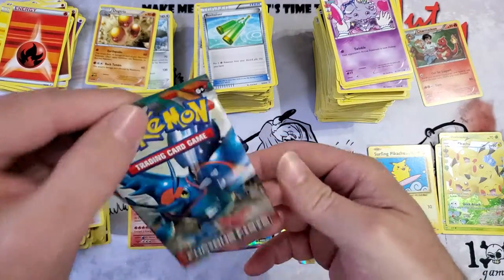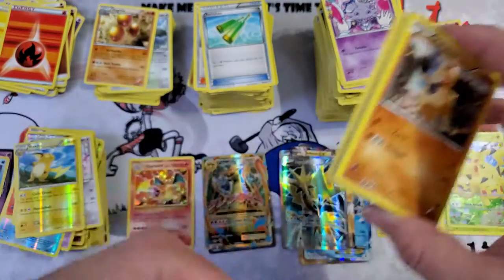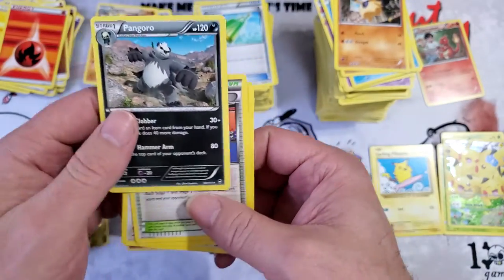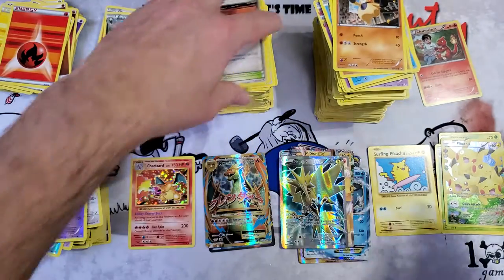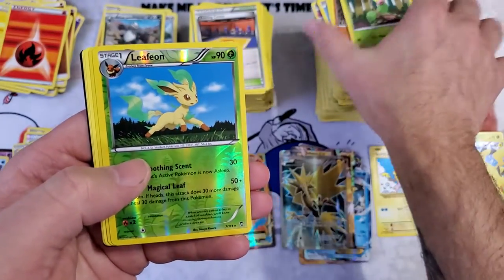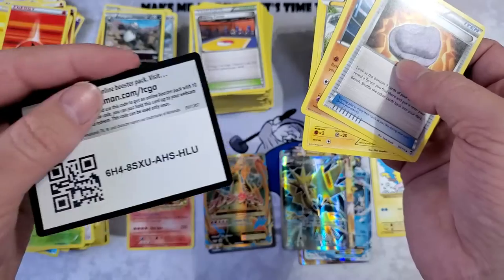We only have two packs of Furious Fists. Code. Let's see if we can end this with one more EX. Eevee, Drowzee reverse, Pangoro, Trainer, Machoke, and Lickilicky. Only two packs — this is the final Furious Fists. We have a Leafeon and a holo Slaking, Jaw Fossil, Mienshao, and Druddigon with our code.